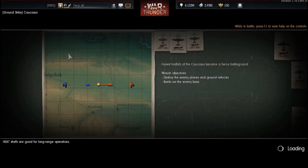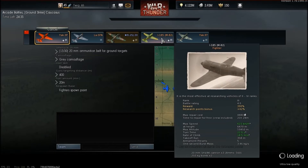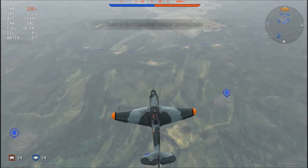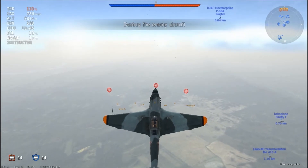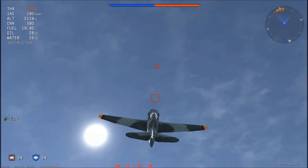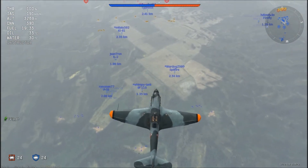Now we go ahead and go on to a ground strike mission. There are very distinct phases of gameplay — even more so in ground strike than domination. Domination is basically two phases, but in ground strike you have to manage the ground targets a little bit differently. The first thing you always do in any mission is prioritize the bombers.